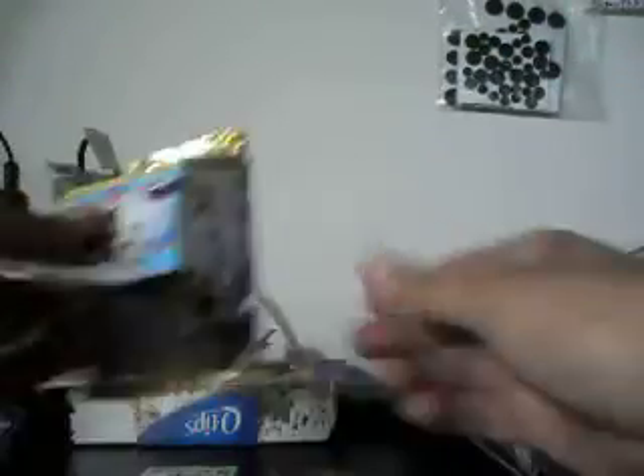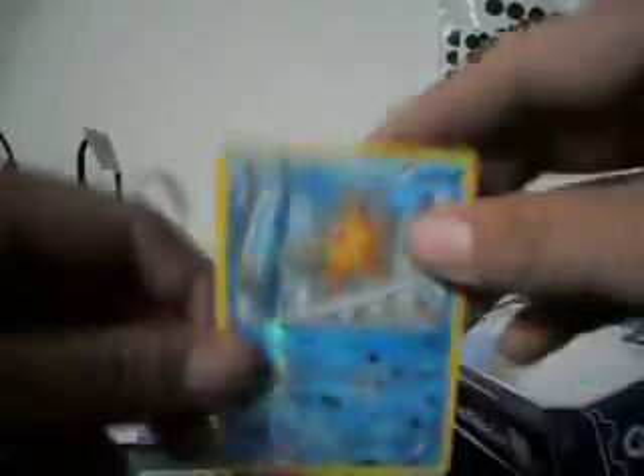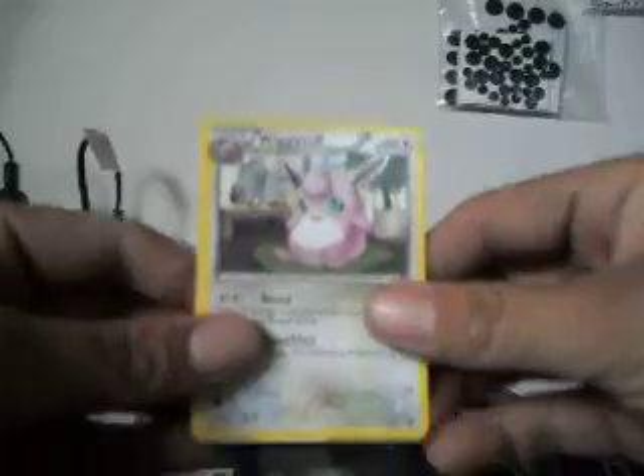Alright, Reggie B dispatch. Alright, you got a Vanillite, Crickitot, Ralts, Meowth, Blitzle, Scraggy, Heavy Ball, and Munna. And the Reverse, we got a Staryu. And the Rare, we got a Wigglytuff.